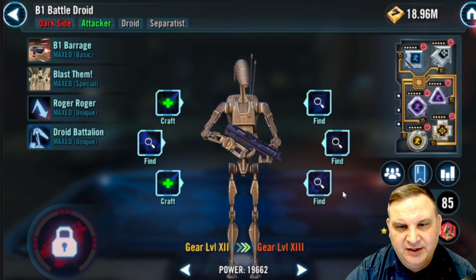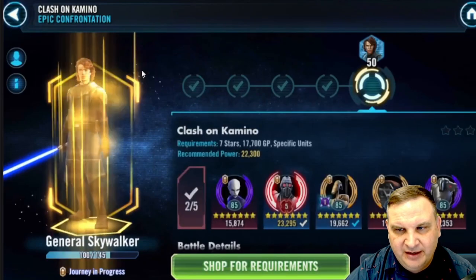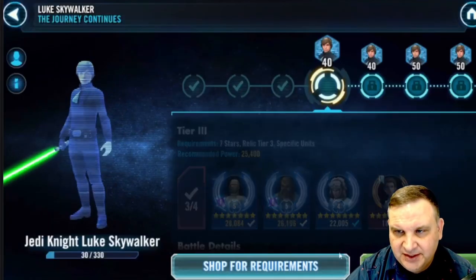I did this on my main account and I feel like I did it without putting the Zeta on, by putting six-dot mods on him. So I think if I just put six-dot mods on him and transfer a set over, he'll be okay. But you guys tell me — with the new Omicron that's out for him, I don't know how good that Omicron is. If you guys think the Omicron is fantastic and I get feedback on that, I may just go ahead and swing both the Zeta and the Omicron onto him and get that taken care of.